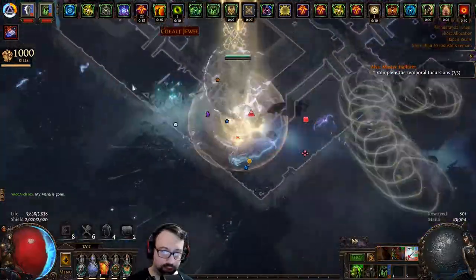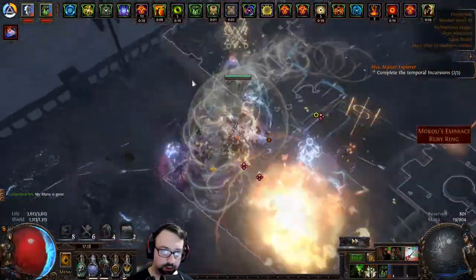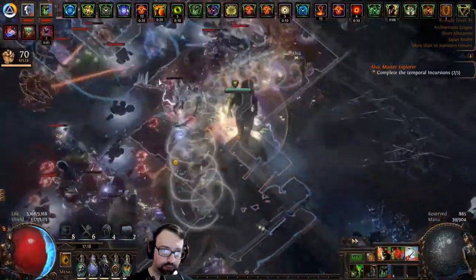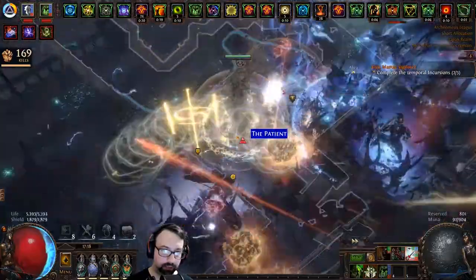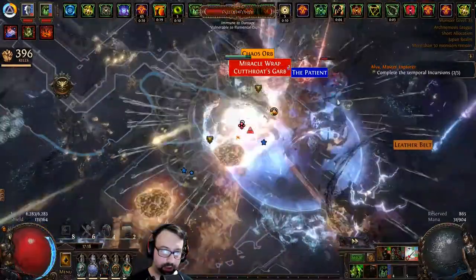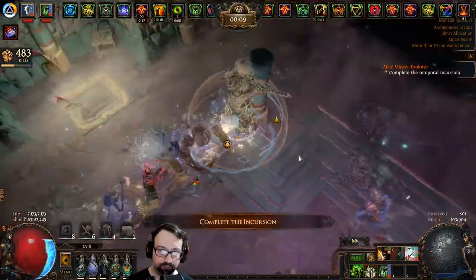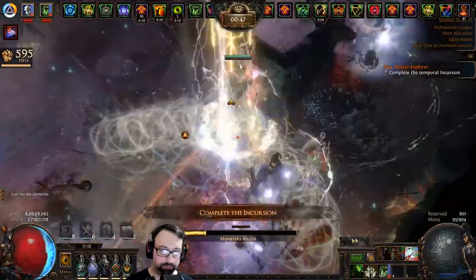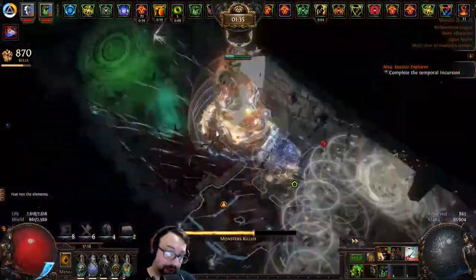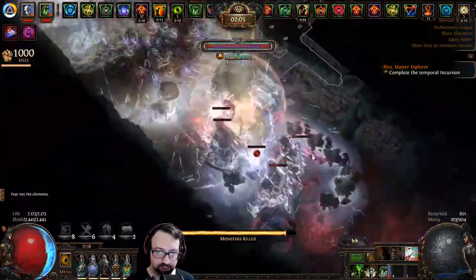I feel like 40 headhunter buffs is the magic number — you've got to have at least 40 or you're asking for pain. I'm sitting at about 30 right now. That was a good showcase of just how delicate the situation is, and if I didn't have the gloom shrine on right there I probably would have died and lost the progress on that map. I really don't think it's worth finishing that abyss over there.